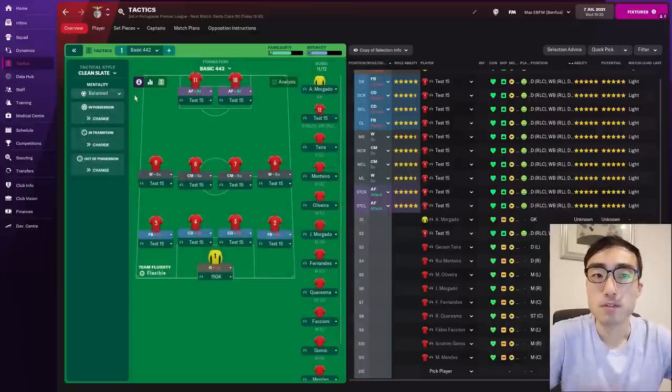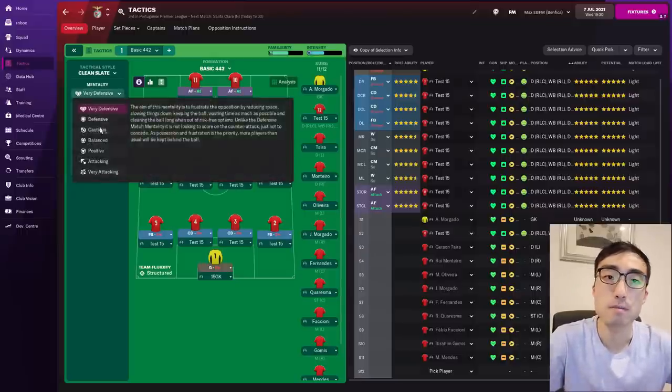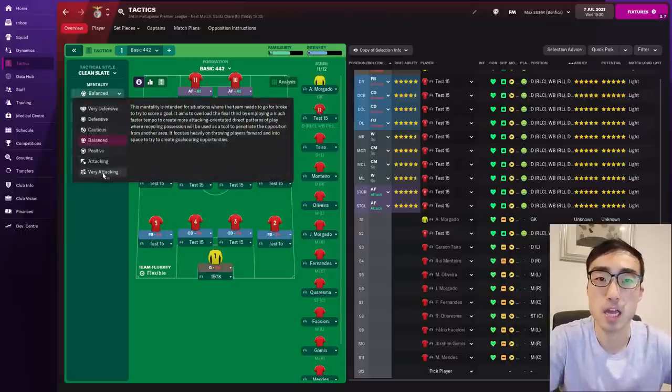In Football Manager there are 7 different team mentalities: very defensive, defensive, cautious, balanced, positive, attacking, and very attacking. I will be mainly focusing on 3 of these mentalities today — very defensive, balanced, and very attacking mentality.